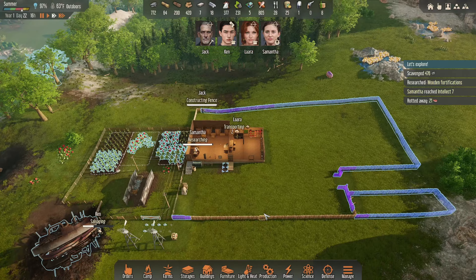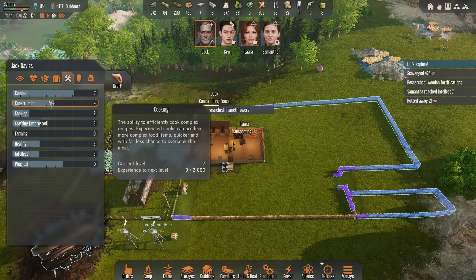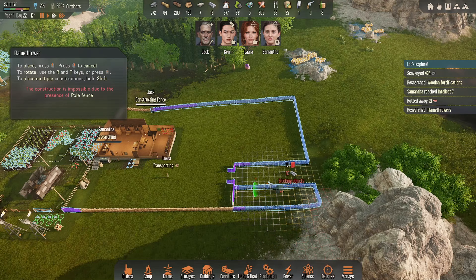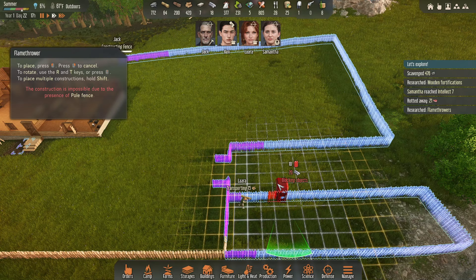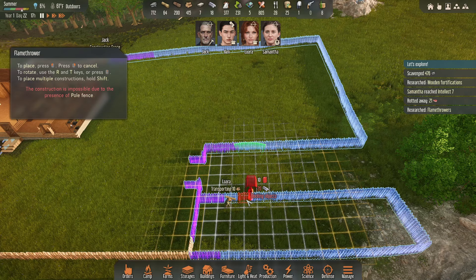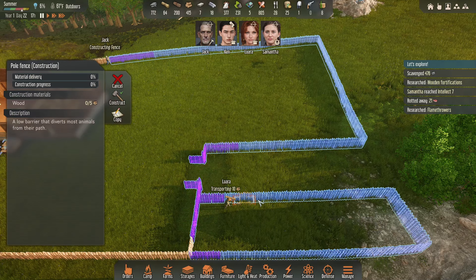We got Jack constructing — we're going to get Jack's construction skill up. He is going to be the master constructor. Let's see how big flamethrowers are. They're only one by two. If they're one by two, we're going to want divots. We're going to want divots. Cancel that.